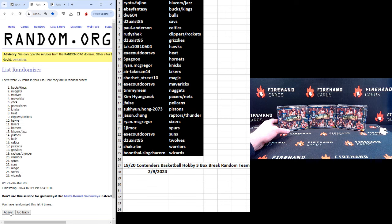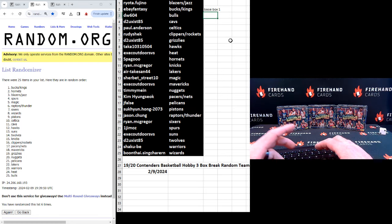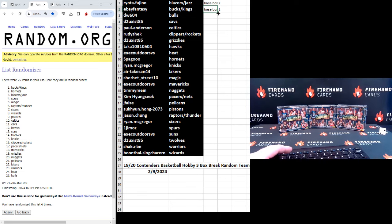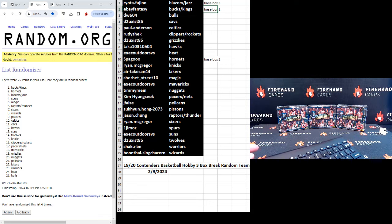One, two, and three: Bucks and Kings, Hornets, and Blazers and Jazz. Bucks and Kings get base box one, Hornets get base box two, and Blazers and Jazz get base box three. Ryota and eBay Fantasy get those. Again guys, if you don't want your base, let me know. Anything of notable value — inserts and rookies — is going to ship anyway.